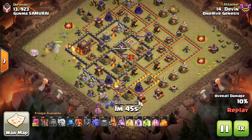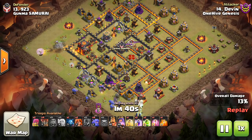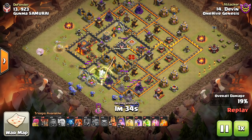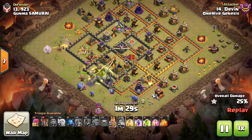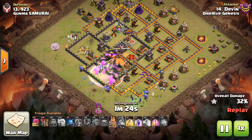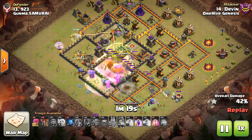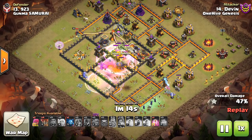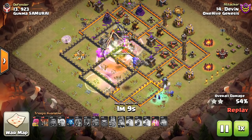It can work against bases that have separate Infernos — they don't even have to be in a direct line. As you can see in this base, you have the two Infernos kind of offset to the left, but it can still be done. Devon elects to use a Queen Walk, which is a good choice on a lot of bases because the Lava Hound in the CC makes it worth it to use your Queen. He's going to move his Queen along the left there. If the Queen Walk option is there and there's a Lava Hound in the CC, take it, because oftentimes a Queen Walk is better. That way you only have to use Witches on one side.